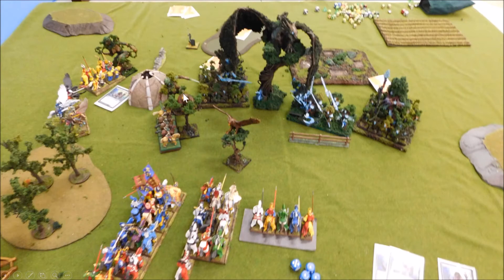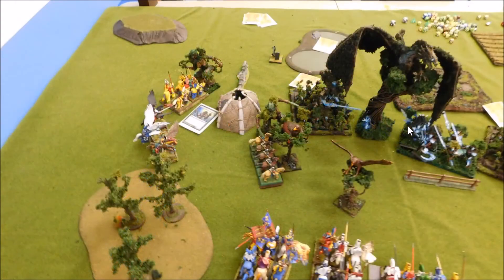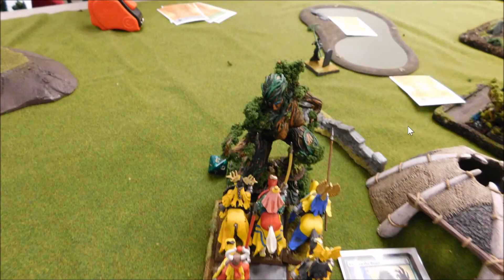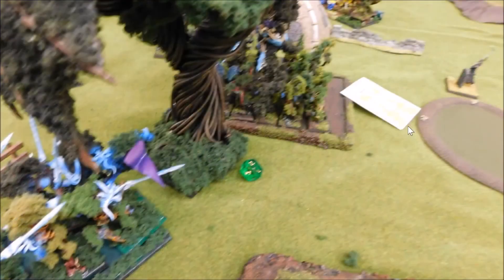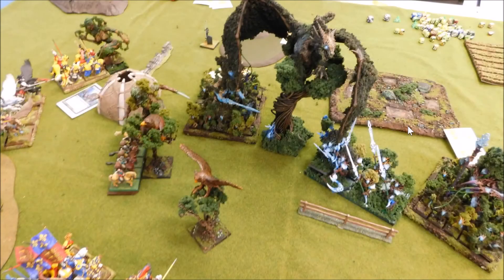On his turn, his tree father charged into the flank of my yeoman. His other eagle came up for chaff and his entire battle line came forward. He got another wound back on the wounded treeman during his casting. Stone skin went on his unit of dryads. He's getting spells off — he's got two chances to get the Oak Throne off, cast on a four, and all he's gotta do is get one spell off to get a wound. So he gets the wounds back on each of them.